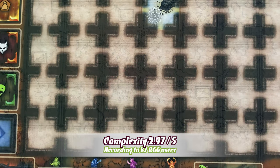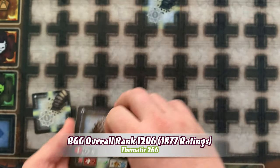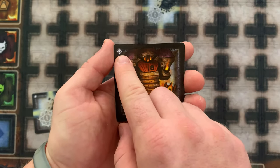To begin setup, you'll need to separate out the different types of dungeon deck cards. The entrance has this symbol; the various rooms have this symbol in the top left corner; the encounters have this symbol; and the lair door card has this symbol.